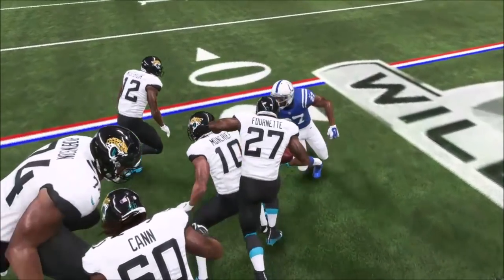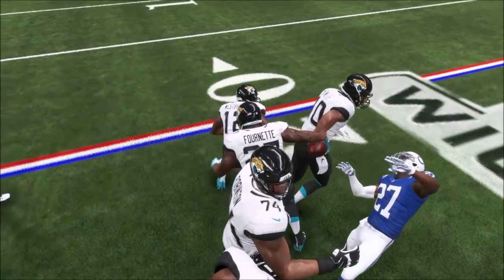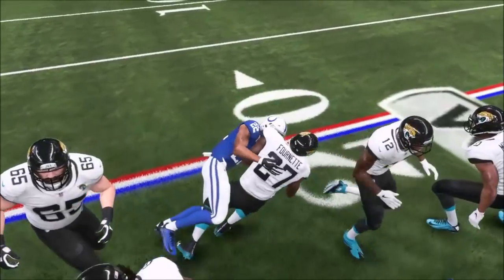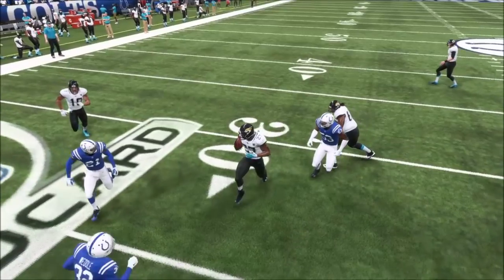Other players can't interact at the end of the animation, so number 27 kind of just collapses. I'm thankful number 22 comes in and gets a tackle animation to drive him down to the ground, but the offense struggles here a lot. So watch this from the opposite angle.